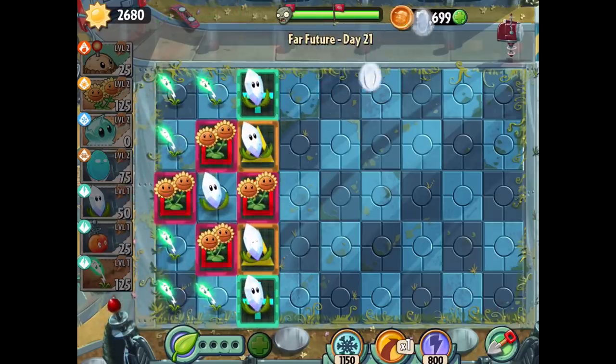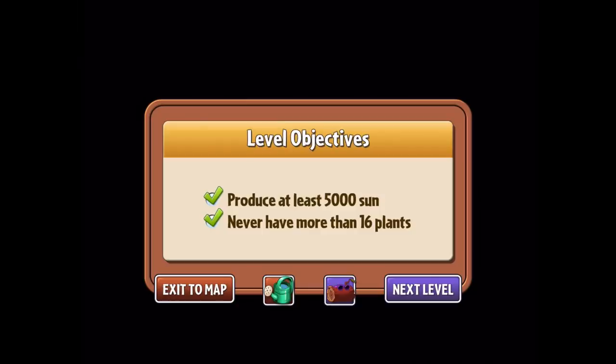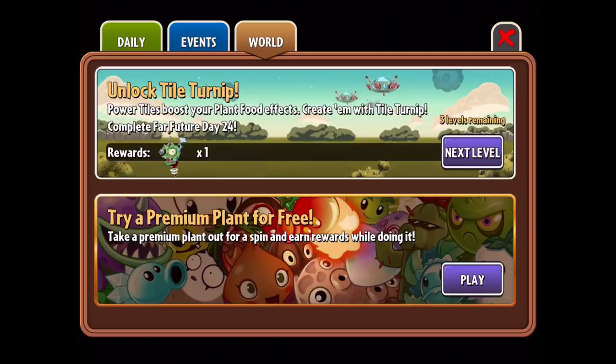I'm glad that when I was at my plant limit it didn't just end the game because I put one over — it actually told me and stopped it. I appreciate that because in PvZ1 missions like that would just end if you accidentally placed one too many. Let's check out the world log — we're trying to unlock the tile turnip, we'll get to it soon. I go through this way to avoid the ads.